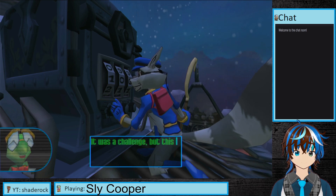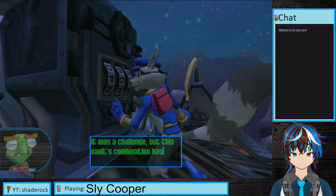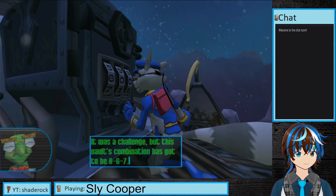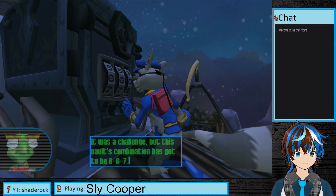It was a challenge, but this vault's combination has got to be six, six, seven. Oh, that was really close to being evil numbers, Bentley.